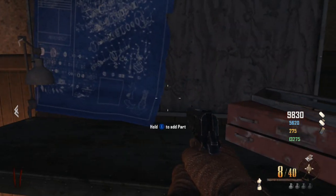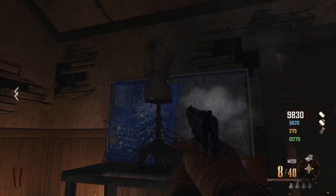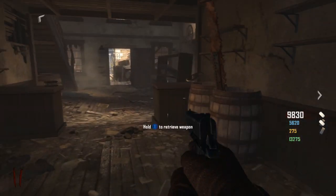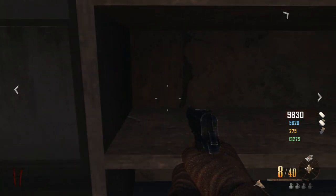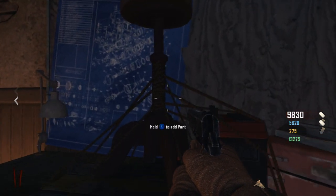First we're gonna get is the mannequin. You can build any of these buildables on any of the workbenches, so we're gonna build it here in the church. The second component is over here on the far shelf — if you go in the front doors on the left, we're coming in the back door so it's on our right. It's the fin, so we're gonna add that part onto our build in the church.